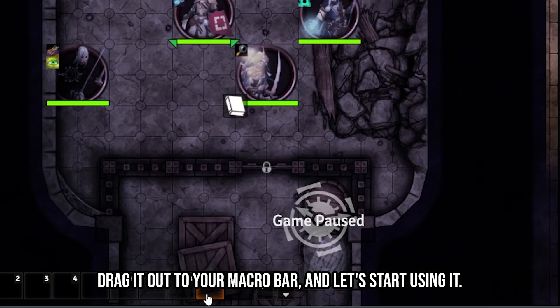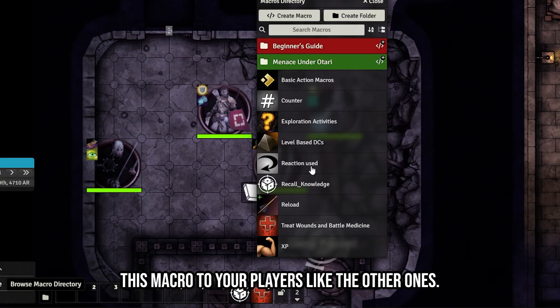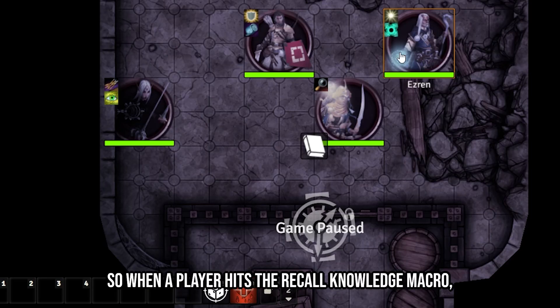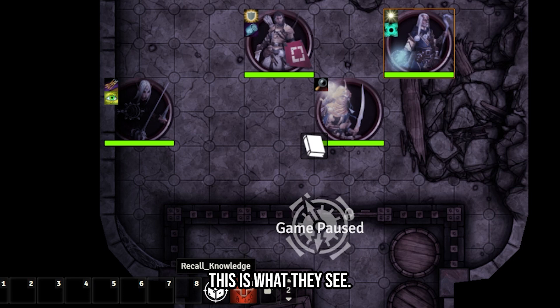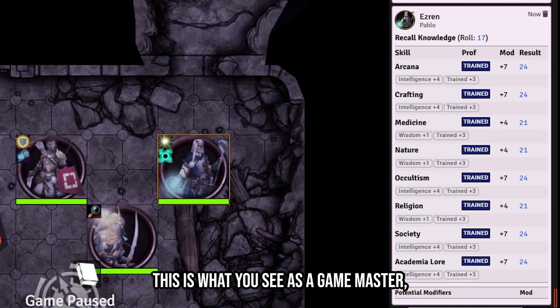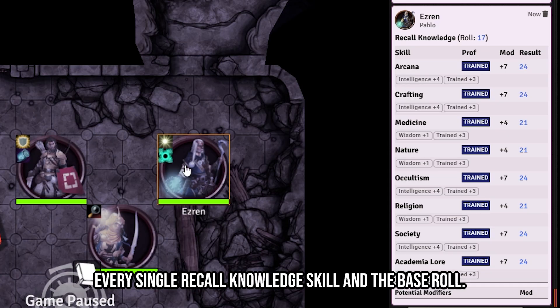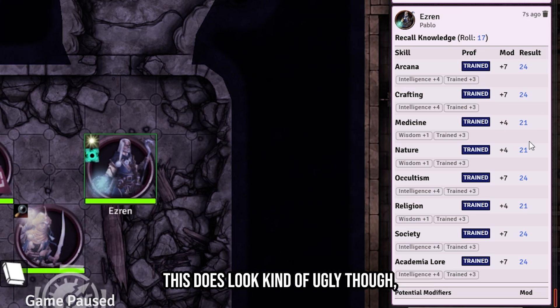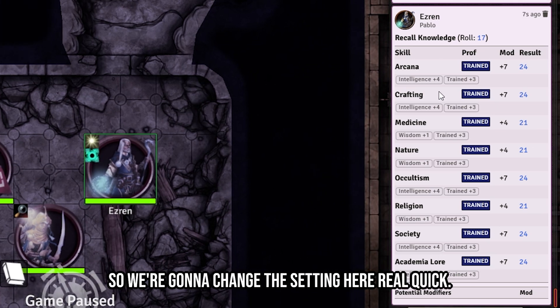Don't forget to assign this macro to your players. When a player hits the Recall Knowledge macro, they only see a secret roll prompt — they don't get any results. But as a GM you see everything: every single recall knowledge skill and the base roll. It does look a bit ugly though, so let's change a setting.